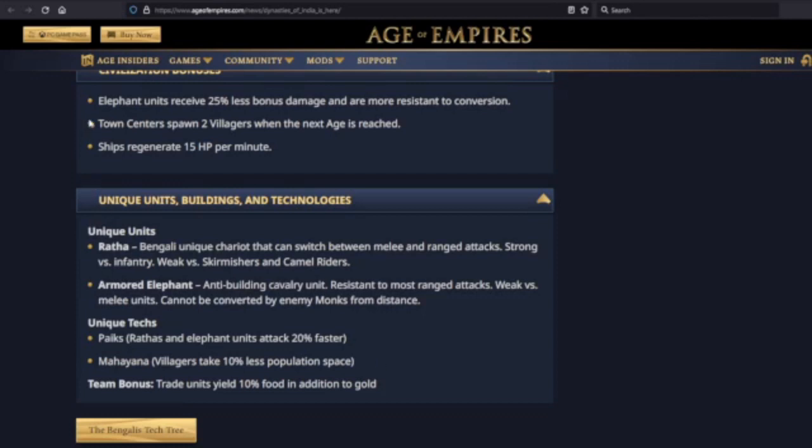Maybe you're planning on going four or five TCs, and in that case this bonus is even more useful. You're getting two from Dark to Feudal, two from Feudal to Castle, and then maybe six to ten villagers from Castle to Imperial — depending on your TC count. So it's not bad, but it's not the biggest standalone bonus.